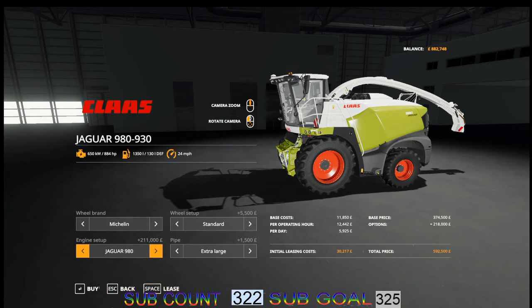That engine configuration — putting it up to the most powerful — adds 211,000 to your purchase price. The initial leasing cost goes to 30,217, and it will now cost you 592,500 pounds to purchase one of these.